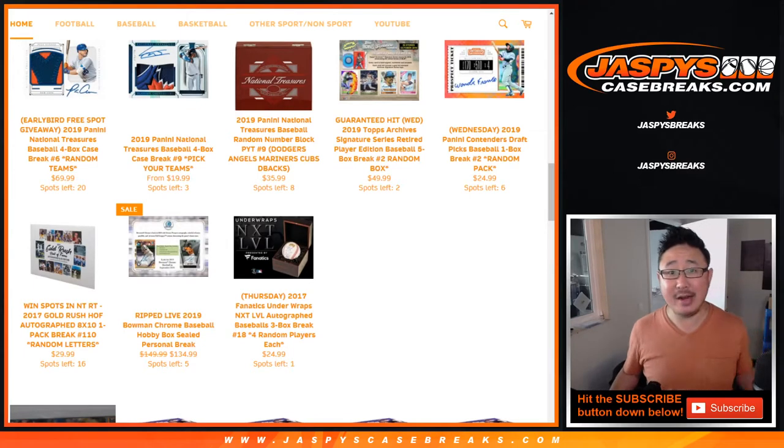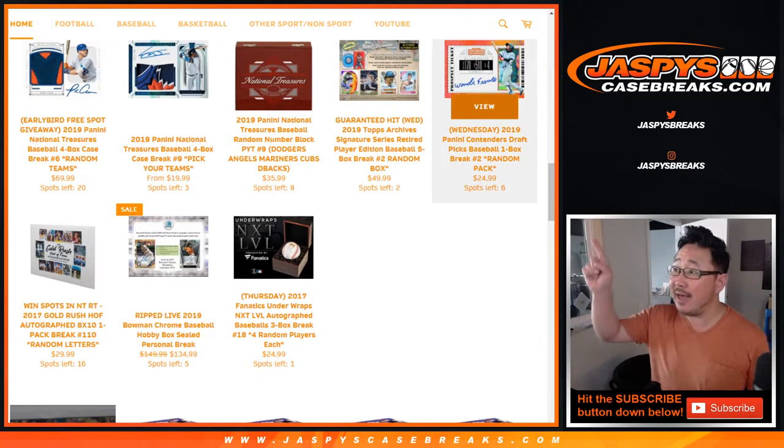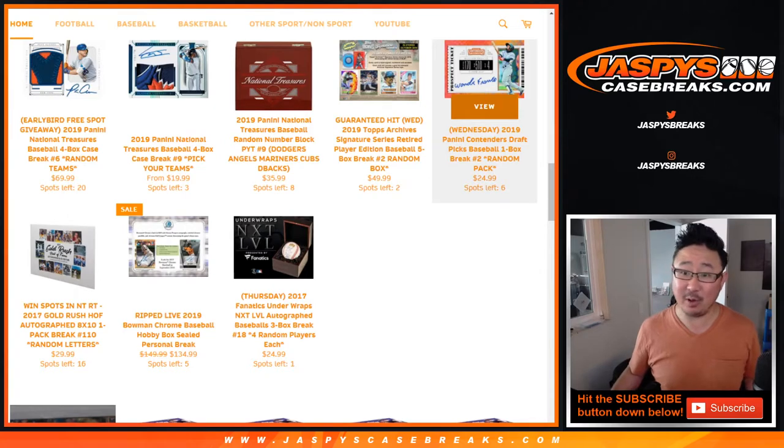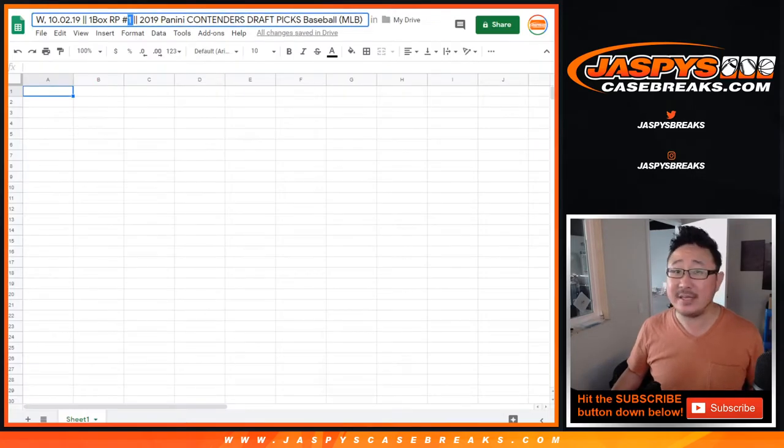Hi everyone, Joe for JaspysCaseBreaks.com. Happy new release day. One of our new releases is that right there, 2019 Panini Contenders Draft Picks Baseball. It's a one box random pack break number one from JaspysCaseBreaks.com.